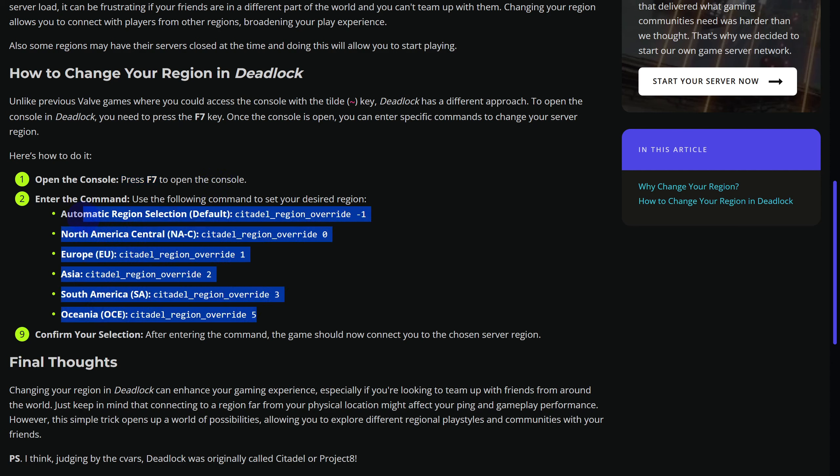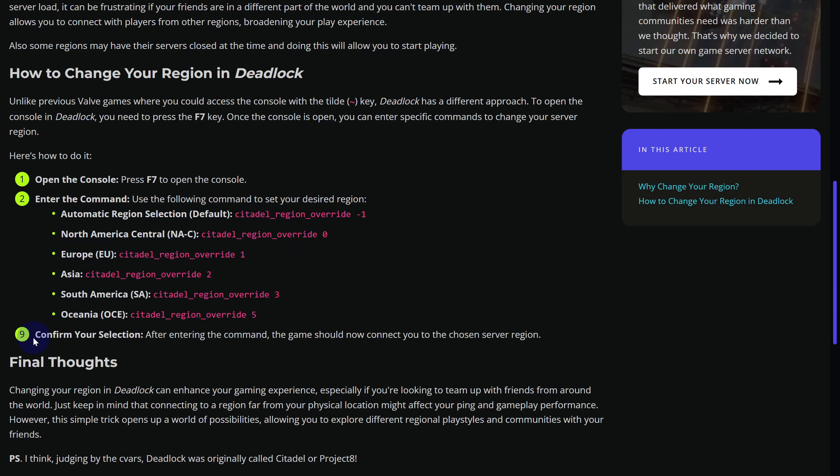Once it is opened, you are going to be entering these set of commands. You can see options like automatic region selection, North American, Central Europe, or whichever region you would like to choose. Then you are going to be confirming your selection.